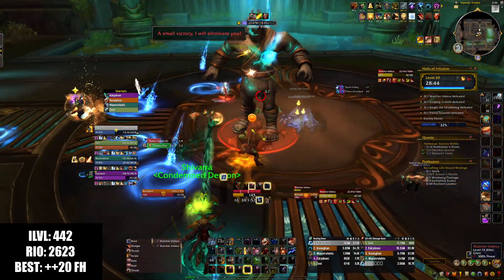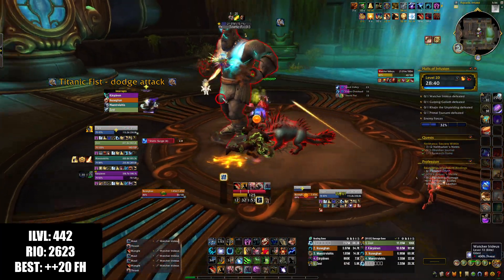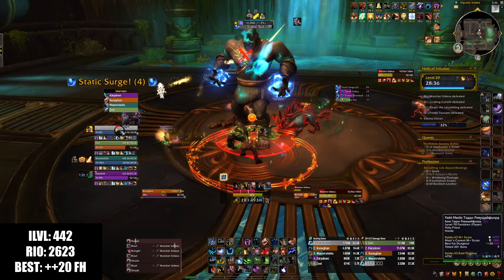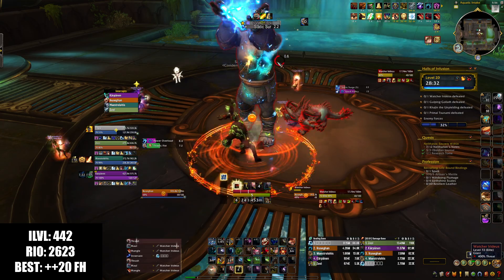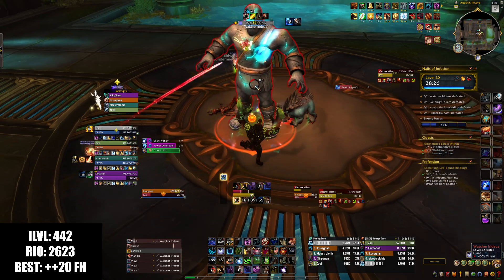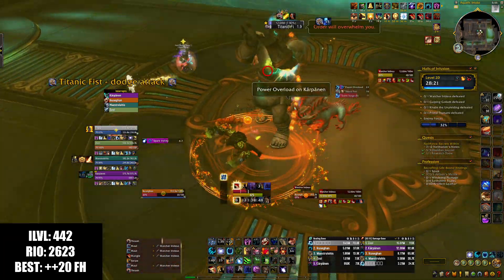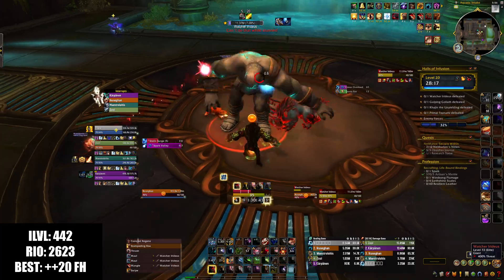I'm going to use Survival Instincts to make sure that goes off — he's going to hit 20 stacks, which is unfortunate. I'm going to give the healer Innervate on the big AoE so he can spam whatever he wants. Then on the next one I'm going to use Nature's Vigil. Power Overload — going to give people movement speed so they can get where they need to go. I got smacked by that, but that's not going to kill me. Just got to make sure we don't drop these on top of our melee.